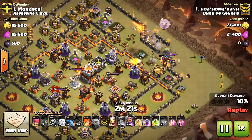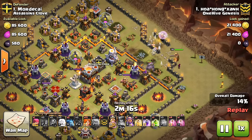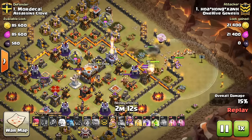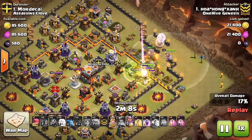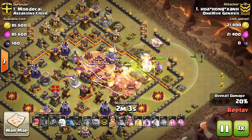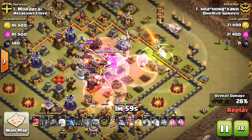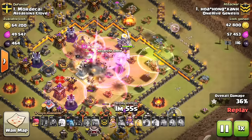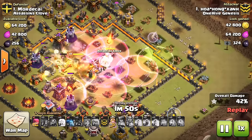What this guy's coming in and doing is bringing a Queen Walk. Luckily a few Teslas pop — gets great value there. The Queen just shoots down those Teslas, takes out a few Giant Bomb locations, which can hurt the Valks. He does have Hogs in the CC, which he wants to avoid hitting those Giant Bombs. But look at these Haste Spells — just dropping them in here, he has 5 of them. And really just one Rage for the Town Hall. But the Valks do so much damage that they just completely swept through the entire core of the base.